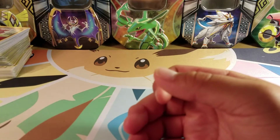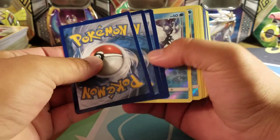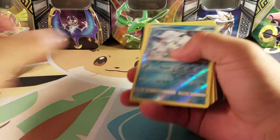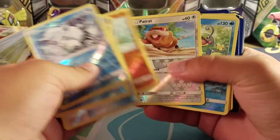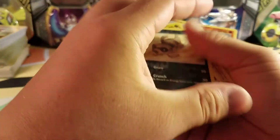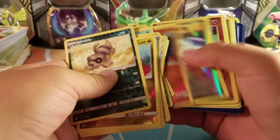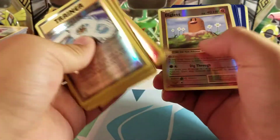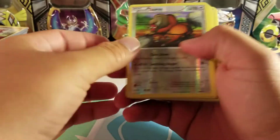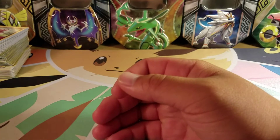Then I've got reverse holos. I have this sole reverse holo from Ancient Origins — a duplicate. These three are duplicates from Steam Siege. I've got quite a few duplicate holos from Guardians Rising. Here we've got Sun and Moon reverse holos, and some Evolutions and Generations reverse holos, and then Radiant Collections. I'm showing these because I know reverse holos aren't always showcased, so I figured I'd give them a chance before they go to the bulk pile.